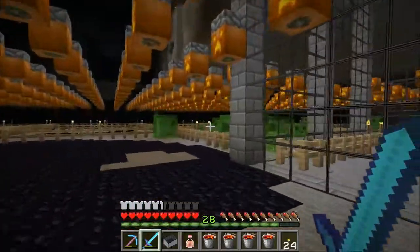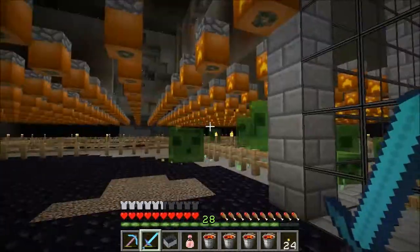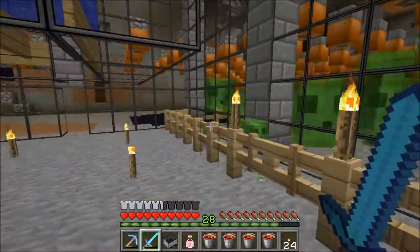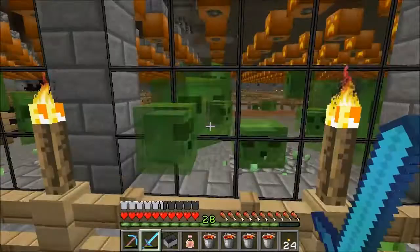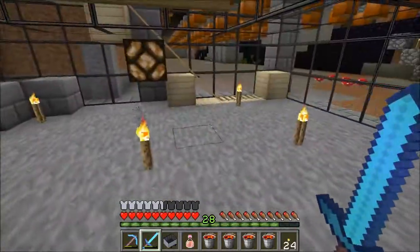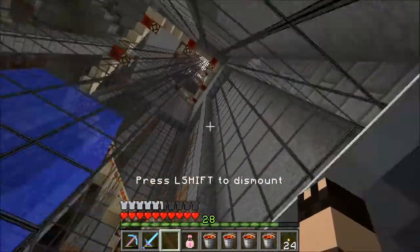As you can see, I'm overrun with slimes down here now because the area is so well lit up that the only thing left that can spawn — apart from in the actual mob system itself — is slimes. I'm going to partition off the rest of the chunks to make sure I know which are slime chunks and which aren't — that's what the fences are for — and then I'll probably make more of a slime farm.